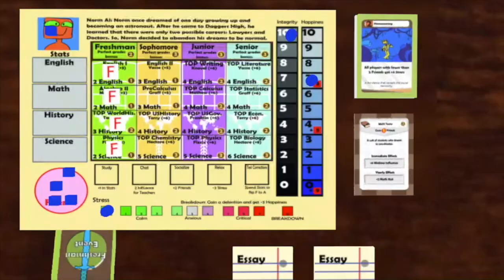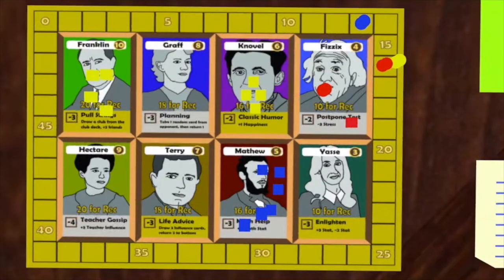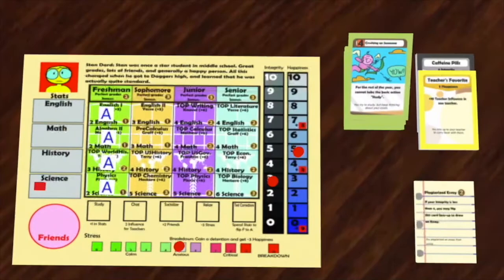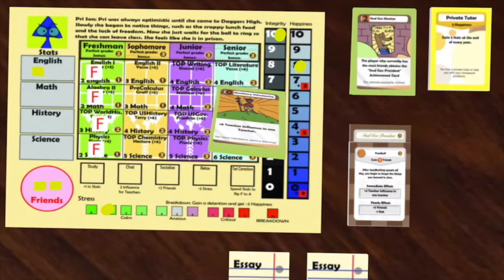It is now Norm's turn. He decides to skip his turn by discarding a card instead of playing it. This allows him to remove a detention, so now he regains the five points he lost. It is now Stan's turn. He plays Crushing on Someone and gets four actions. He spends two actions relaxing to reduce his stress by five, then chats twice with Novel and uses that ability immediately to get effectively two happiness.